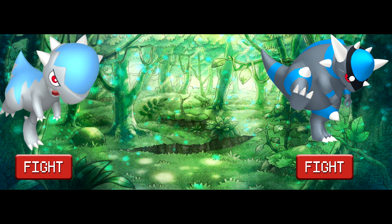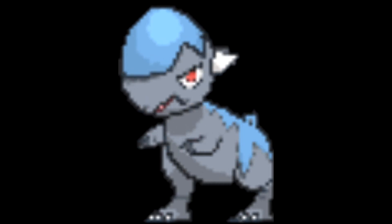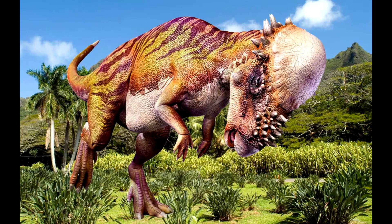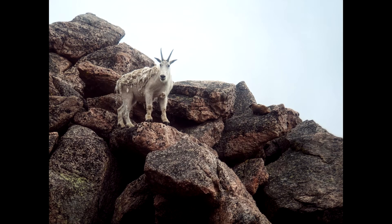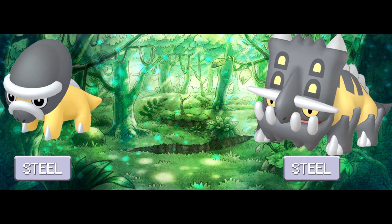Cranidos and Rampardos: Fighting type. This line is pretty tough — they have the honor of being the only fossils to be pure Rock type, which makes finding their real type a little hard. They are based off of Pachycephalosaurus, those dinosaurs with the dome helmets. It's suggested these dinosaurs would headbutt each other like mountain goats while fighting for territory, mates, or to fend off predators. With this in mind, I'm giving the Cranidos line the pure Fighting type, albeit they'd be one of the weirder-looking Fighting types.